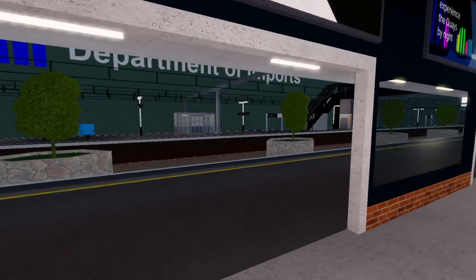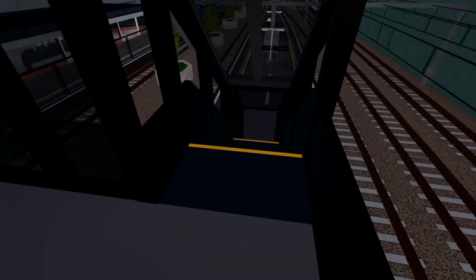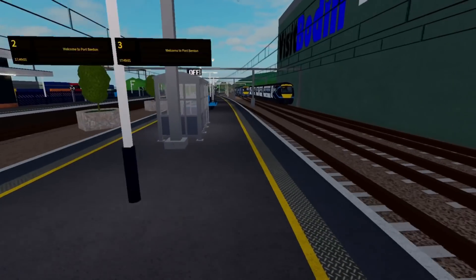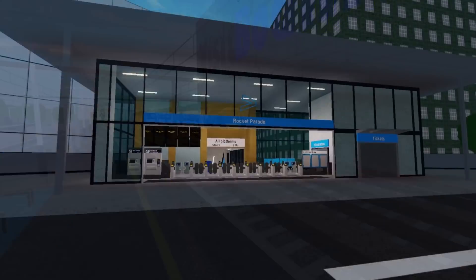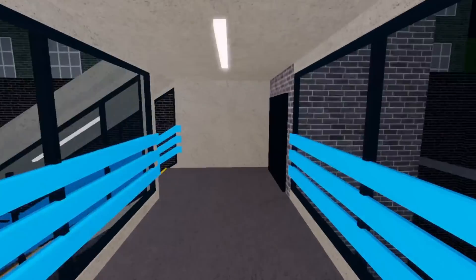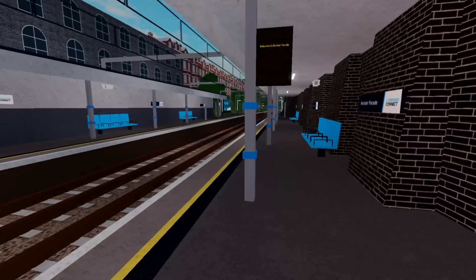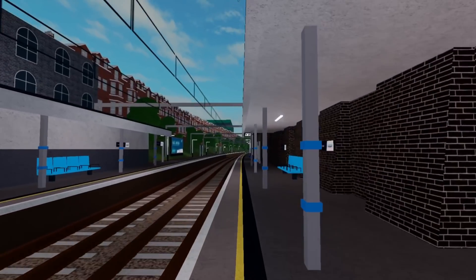Its neighbour, Port Benton, has also received quite a nice facelift, and whilst it doesn't stand out from the crowd much in my opinion, I really like the addition of the siding and the small trees between the platforms. Back to the Leighton area, Rocket Parade has been upgraded, retaining its city-like feel in a trench — not James Street. In my opinion, I quite like its cramped feel, with an okay entrance.